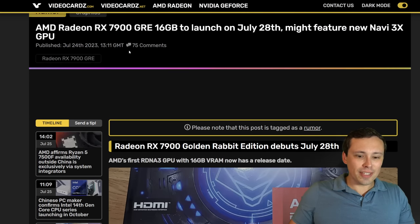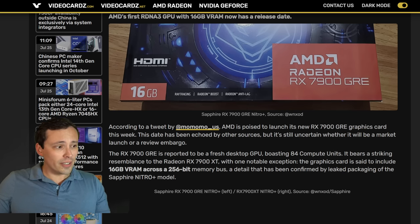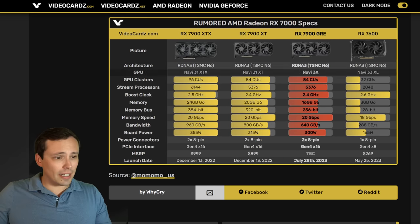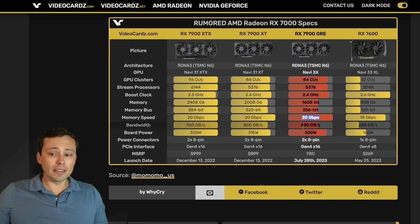In other AMD news, the weird Radeon 7900 Golden Rabbit Edition that has been rumored — we now see the actual box, and it does look real. AMD Radeon RX 7900 GRE, with 16 gigabytes. This is being reported by videocards.com, with original info from a tweet by momomomous. The 7900 GRE will have 84 compute units — the same as the 7900 XT — giving it the same stream processors and the same boost clock. The only real difference is 16 gigabytes of memory instead of 20, meaning the memory bus is cut down from 320 to 256 bits, with the same memory speed of 20 gigabits per second, giving a total memory bandwidth of 640 gigabytes per second, reduced from 800 on the 7900 XT.